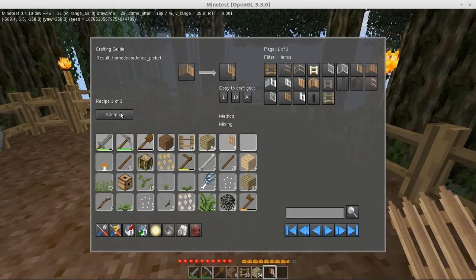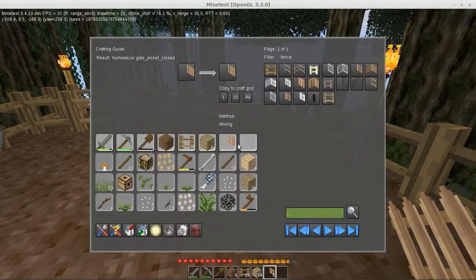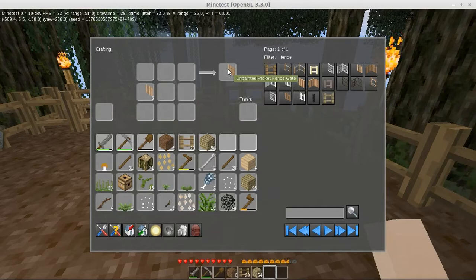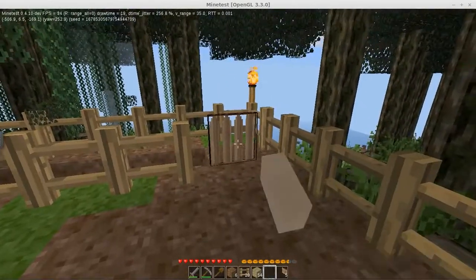Oh wait, wait — my bad. Unpainted picket fence, unpainted picket fence gate. So I craft a fence to make a gate — does that make any sense? Because I'm not feeling it does. Let's try it.